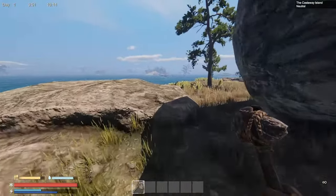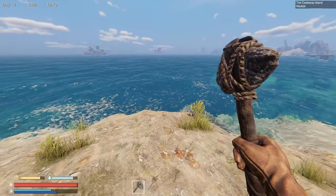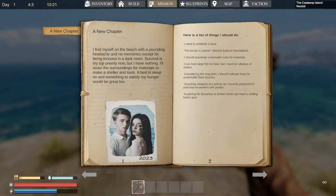Let's start thinking about building. If we hit Tab there's a little narrative: 'A new chapter — I find myself on the beach with a pounding headache and no memories except for being tortured in a dark room. Survival is my top priority. I'll scour the surroundings for materials to make a shelter and tools.' On the right side it shows what we should be doing: establish a base, build on foundations, scavenge underwater, hunt large fish but be cautious of sharks, cultivate fruits for sustainable food, acquire weapons for potential encounters with pirates and zombies, and explore blueprints for crafting better gear.